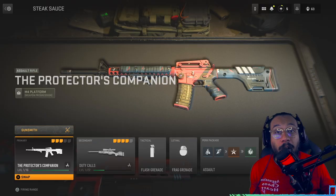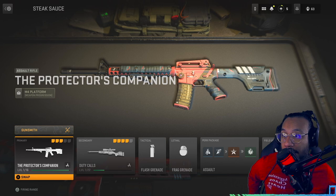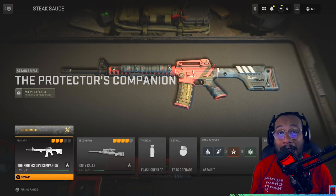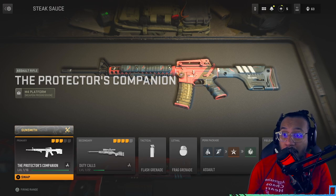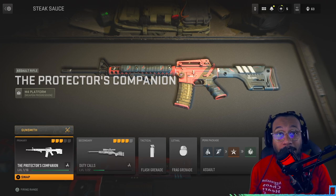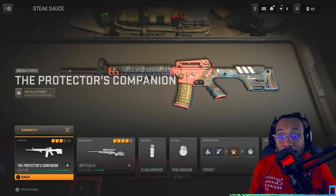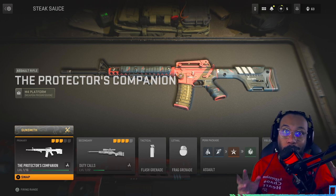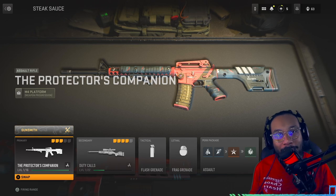All right, ladies and gentlemen, there you guys have it — a little bit of gameplay there. Thank you so much for checking out today's video. That is the new Call of Duty Endowment Protector Pack, with two pretty good-looking blueprints and some pretty good items in this bundle. Let me know what you guys think in the comment section below.